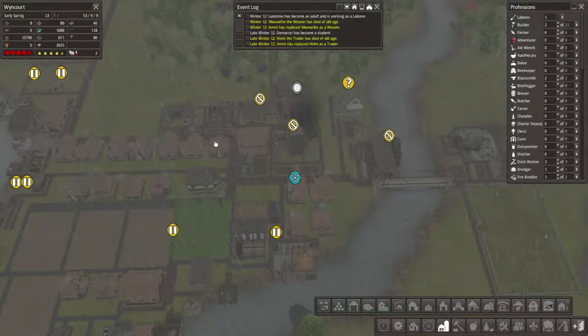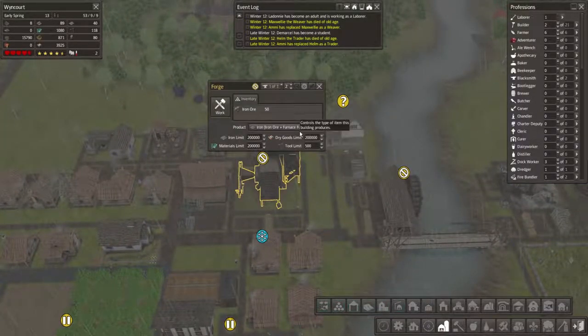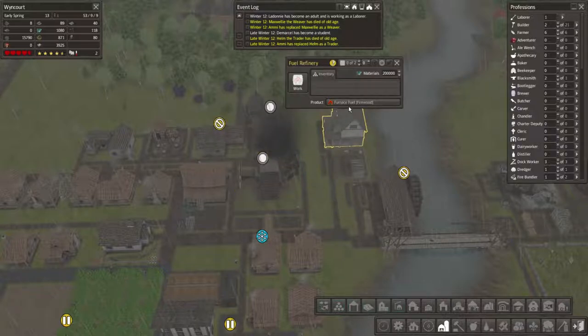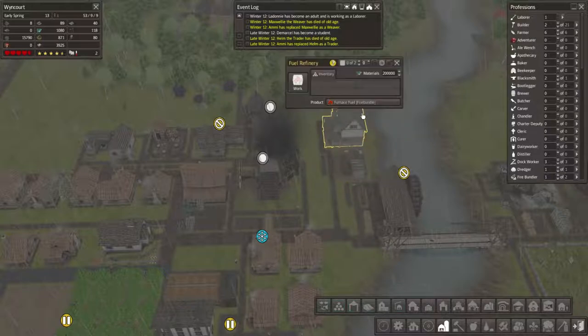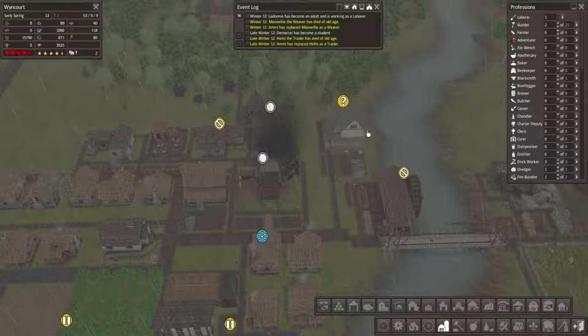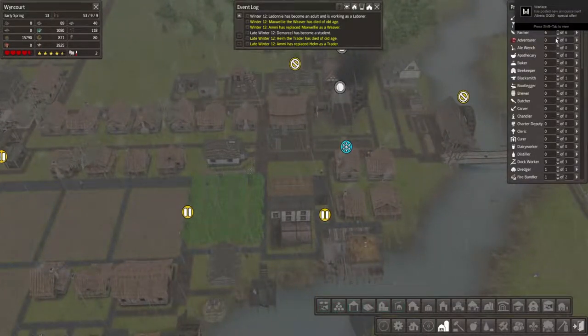Oh dear, what's going on? Why are we out of stuff? I'm going to unwork this for a bit. What's this do? Fire bundle - right, you make furnace fuel with fire bundle. Okay cool, you can have one person. Zero builders. This isn't good at all. Let's bring one dude out of there.